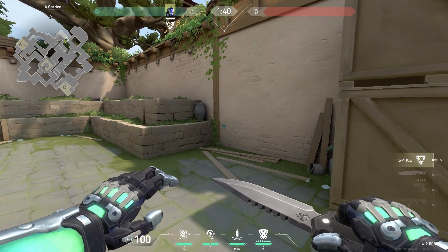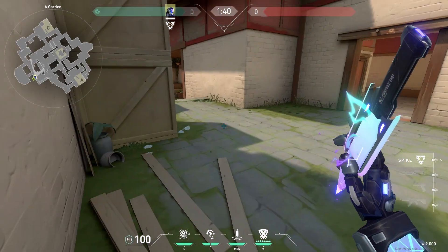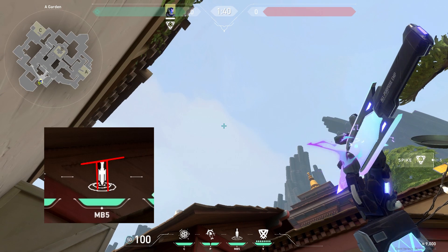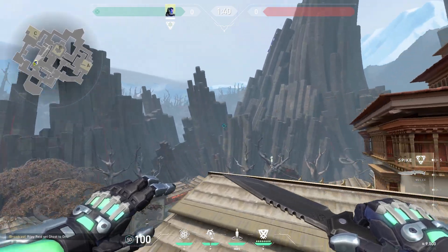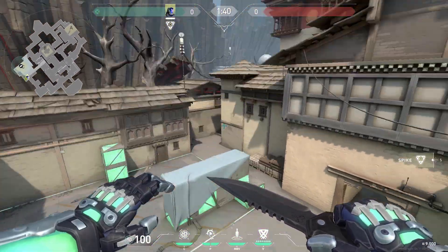Now we have one more lineup from this area and this one is a fake. Get into this corner right here on this side, aim your knife in line with that beam on the wall, and this knife will fly all the way to C site — making the enemies think that you're going to execute there and rotate away.